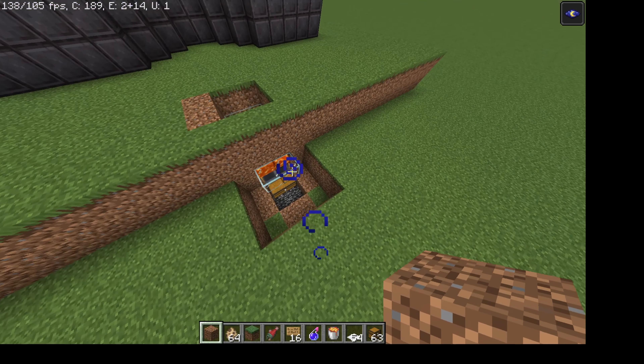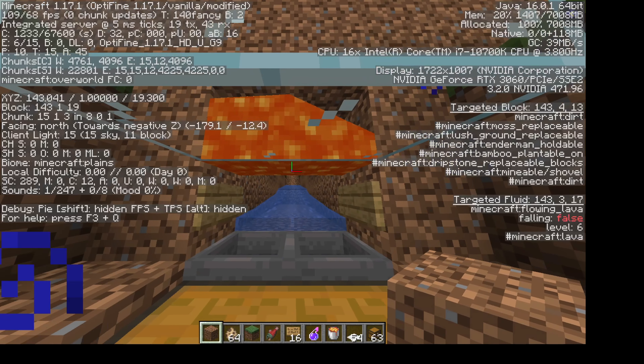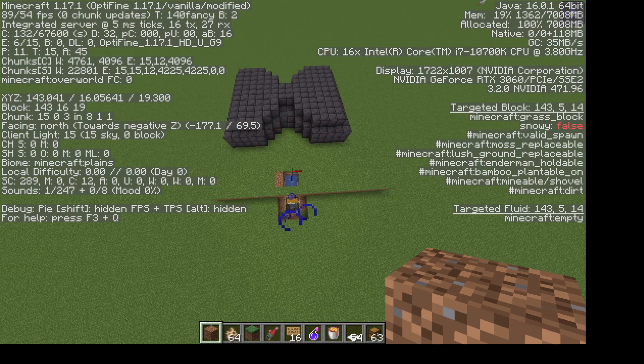From the bottom chest here — from right here — go 120 blocks in the air. I'm going to go do that and I'll be back.